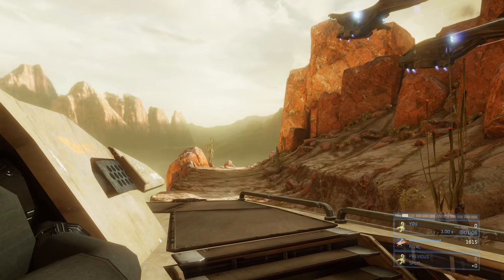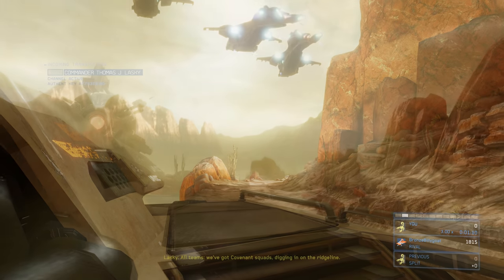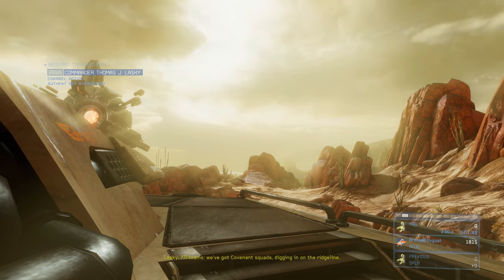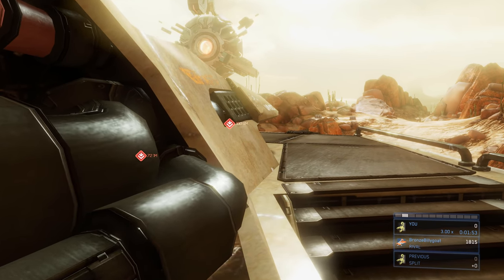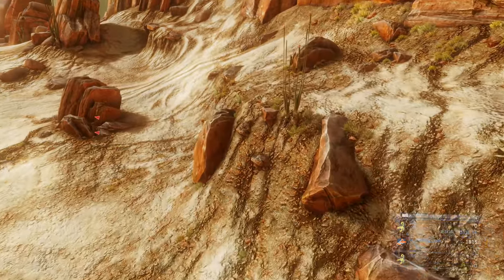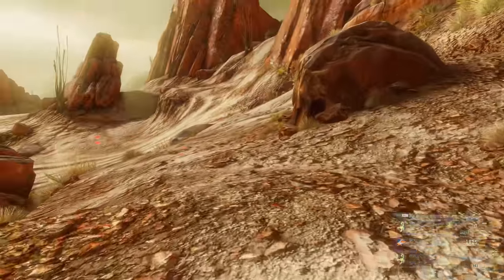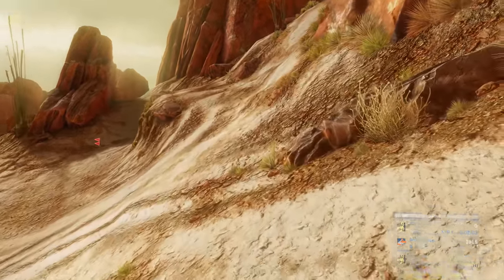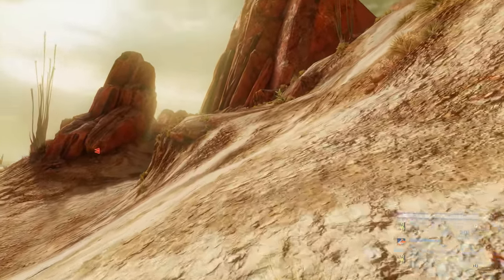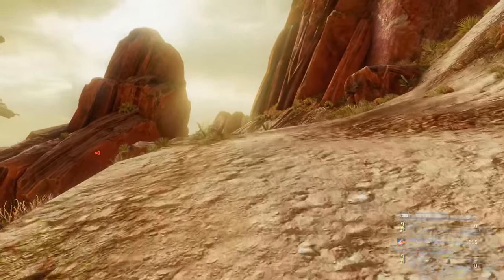Grab the jetpack from the back of the mammoth on top, then go towards the front on the right side and hang here — I'm going to speed this part up. Once you see the neutralize objectives on your left, jump off the mammoth towards the right side and hug the right side as you sprint forward. This skips the encounter and lets us sneak into the next part of the mission early and mostly undetected.